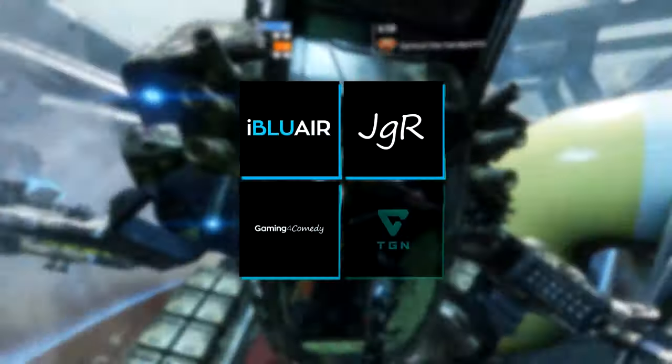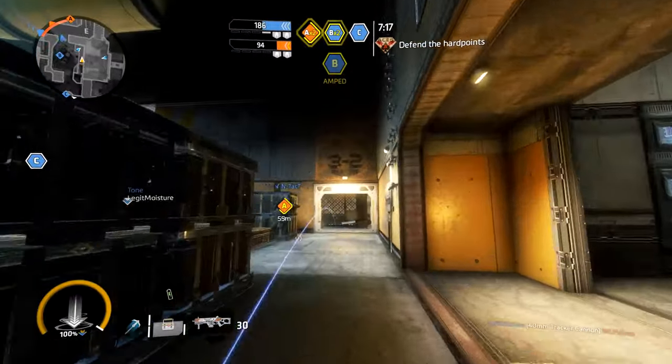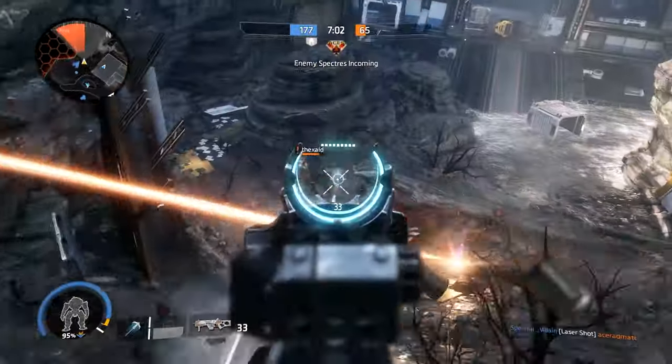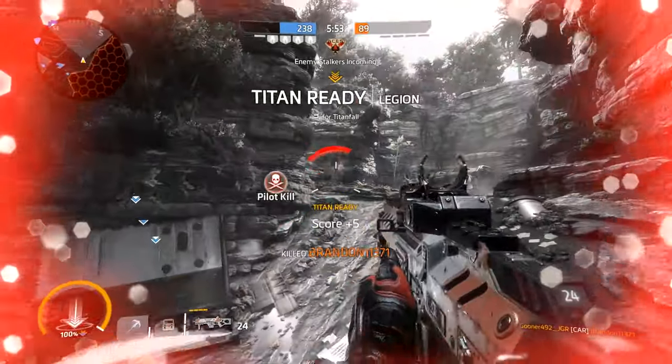There's nothing more important to a first-person shooter than the shooting. The way the weapons feel and how they perform is key to the way an FPS plays and how you can best play it. Today we're going to talk about submachine guns, one of the six weapon classes in Titanfall 2.